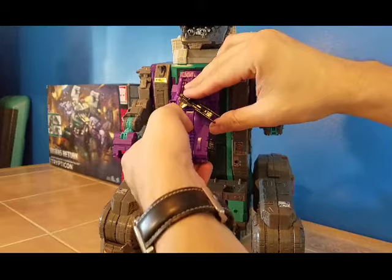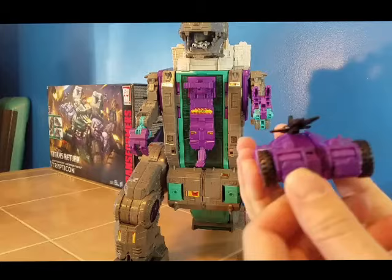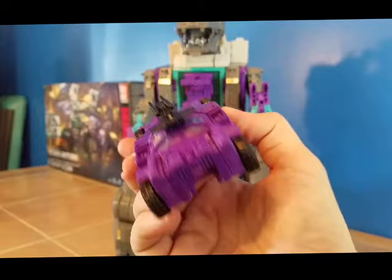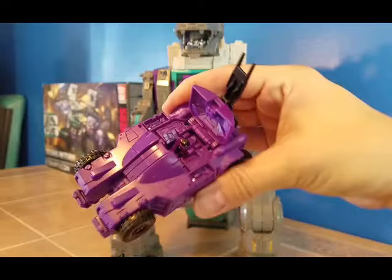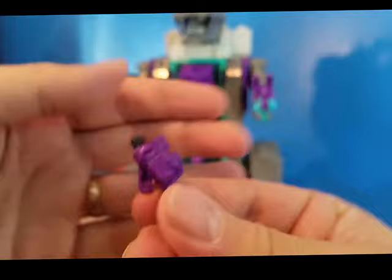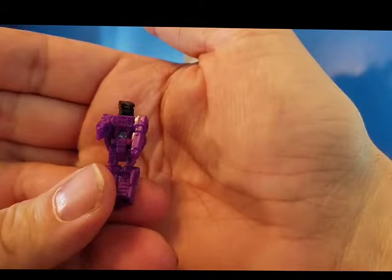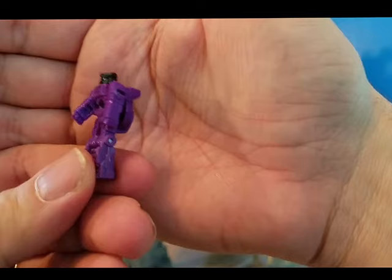Now we'll do Necro first. To get him out, you want to pull this down and Full Tilt — Necro pops out. He's a purple car, that's about all you can say — he's purple. With a gun. You can pull the cockpit up and here is Necro, your Titan Master. He's all purple with a little black. Head moves 360. Arms move up and down. And there is Necro. There's Full Tilt's face.